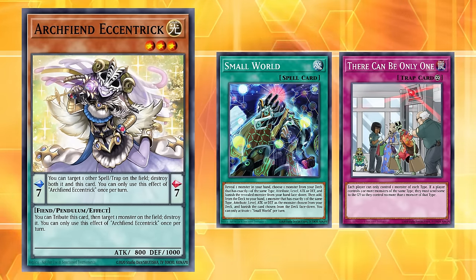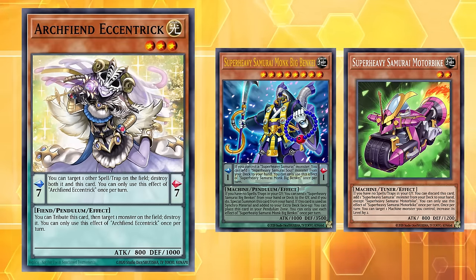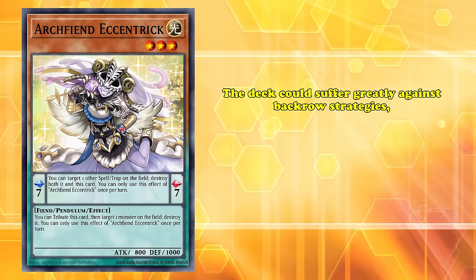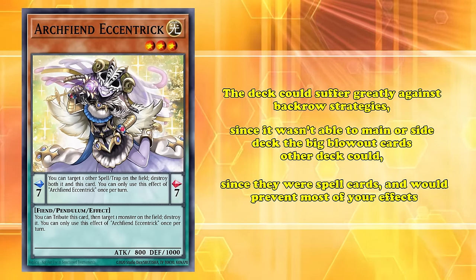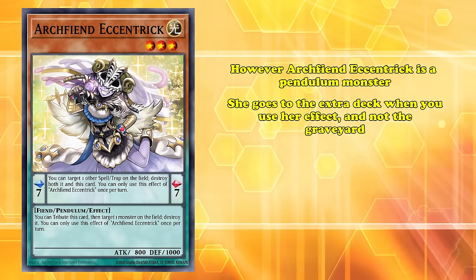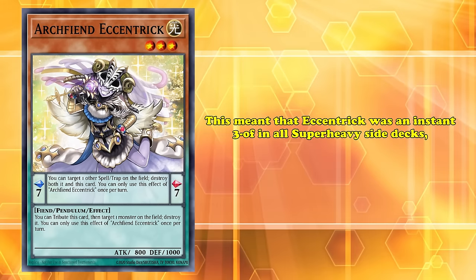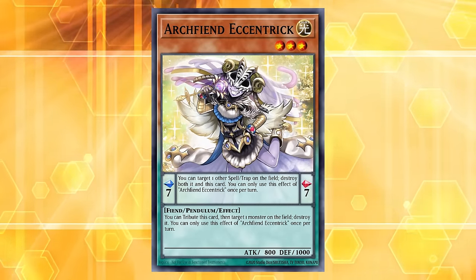More interesting, though, was its use in one of 2023's strongest decks by far: Super Heavy Samurai. This combo deck functioned by not having any spells or traps in your grave, imposing a strict deck-building condition to make up for the deck's extremely powerful effects, like Super Heavy Samurai Prodigy Wakaushi. This posed a problem, however, as the deck could struggle greatly against back row strategies, since it wasn't able to main or side-deck the big blowout cards that other decks could, since those were all spell cards and would prevent most of your effects from going off. Players were quick to notice that Arcphena Eccentric was a Pendulum monster and would go to the extra deck when her effect was used and not the graveyard. Even if she found herself there, it wouldn't matter since Pendulums are considered monsters while they're anywhere except in the Pendulum zones. This meant Eccentric was an instant 3-of in all Super Heavy Samurai side decks as a way to deal with problematic floodgates, while allowing you to keep playing — a clear example of a card being played for what it is rather than for what it actually does.